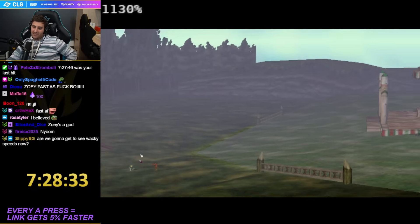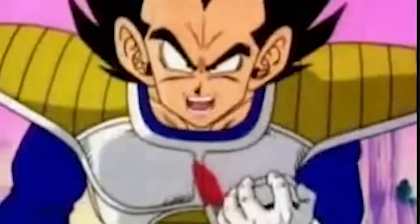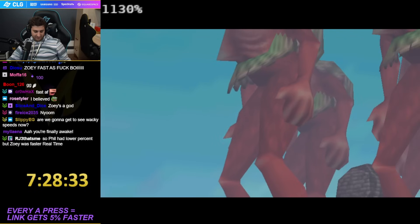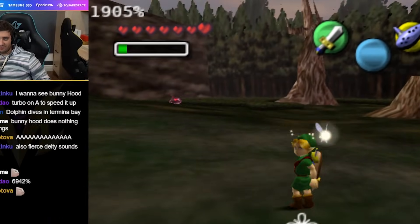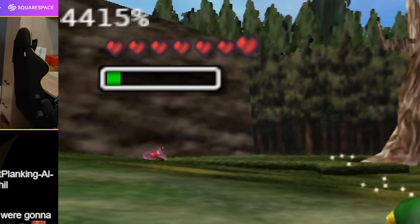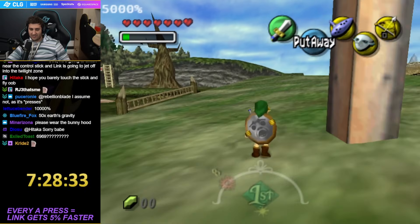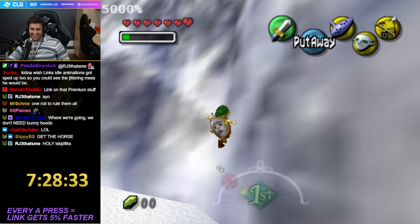We checked wacky speeds. What does the scouter say about his power level? It's over 9,000! There's no way that could be right. You want to put it to 10,000? Oh my god, I can't do anything.